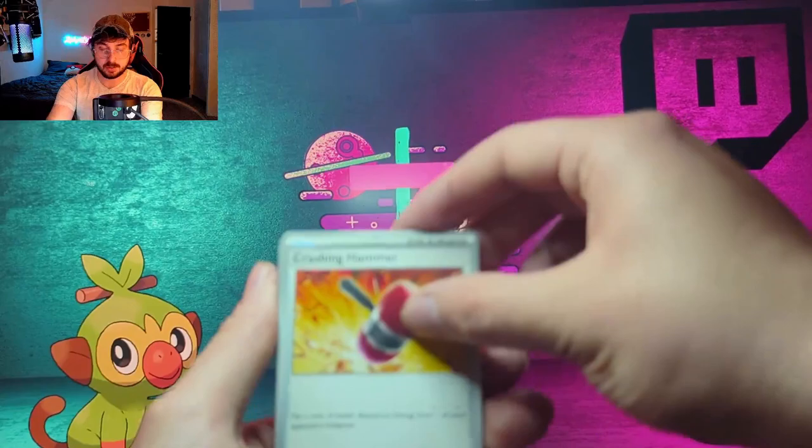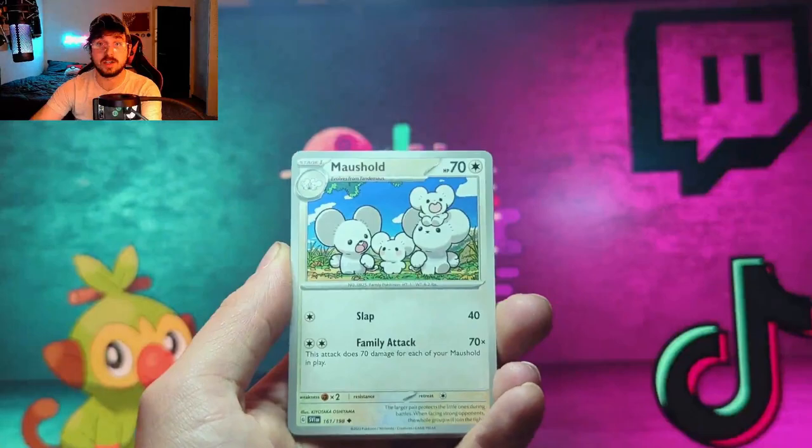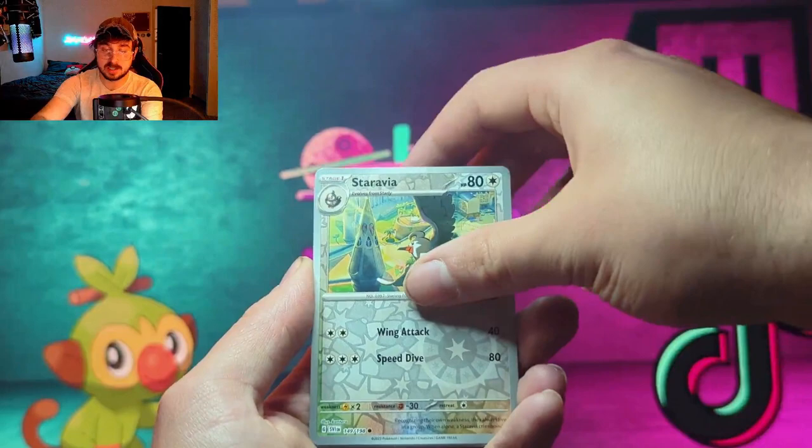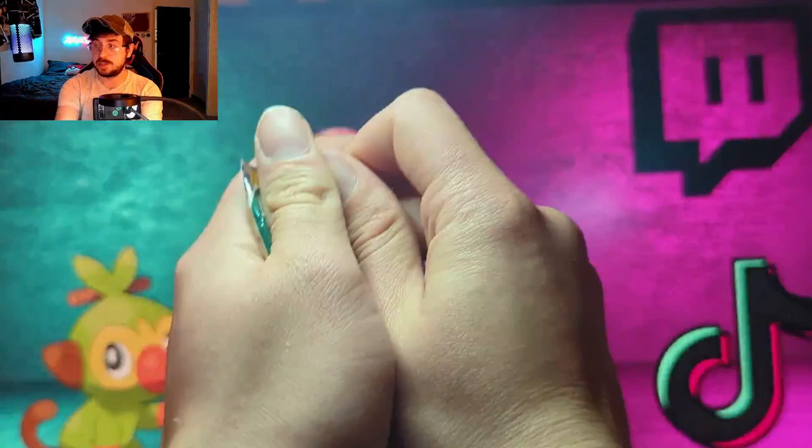There's your code — we got Crushing Hammer, Starly, Flittle — there are like three Flittles in the set and one took me so long to get. We got Toxicroak, a reverse Staraptor, a reverse Poké Ball, and a Miraidon holo for the rare. That's alright — we got two of my favorite set now, Paldea Evolved. Let's see what we can get.